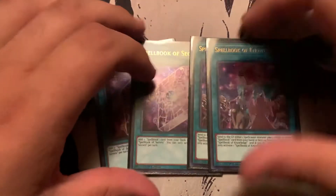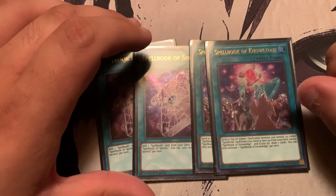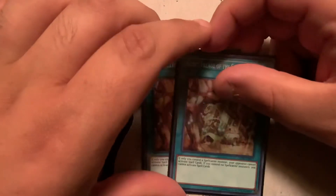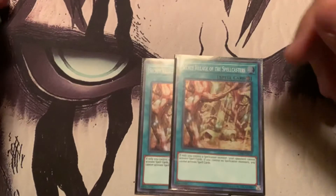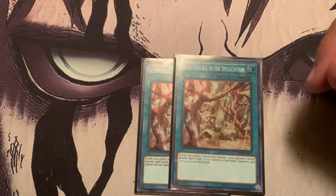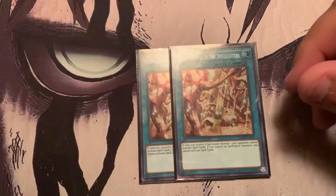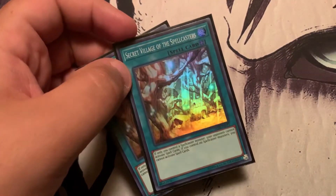Spellbooks: two Secrets, two Knowledge. Secrets search the Spellbooks — either Knowledge or Blue Boy. Knowledge lets you send a Spellbook card to the grave to draw, so it can either send Secrets or tribute a Spellcaster. Draw power, basically. Two Secret Village of the Spellcasters — I don't play Skill Drain, so this is kind of my negate in the deck. If you have a Spellcaster, your opponent can't use spell cards, and most decks use spell cards.